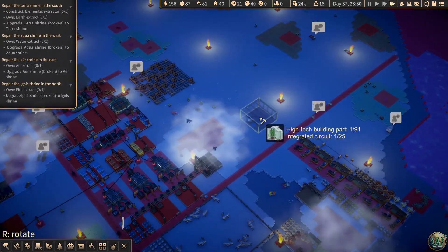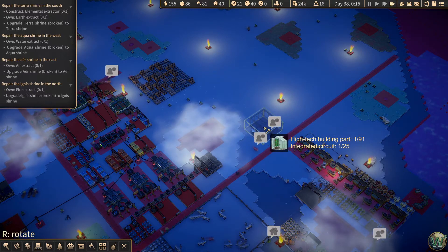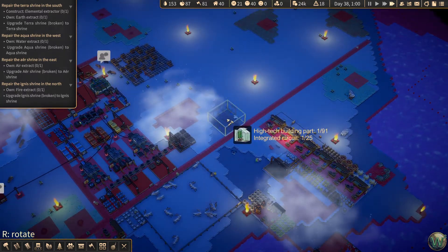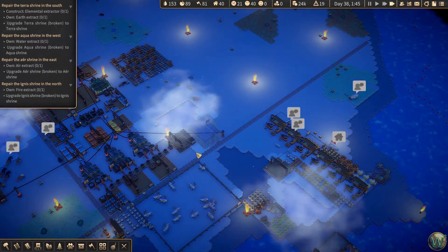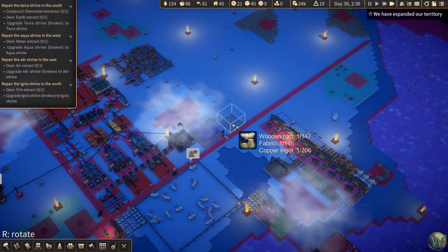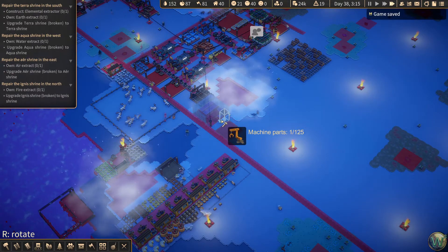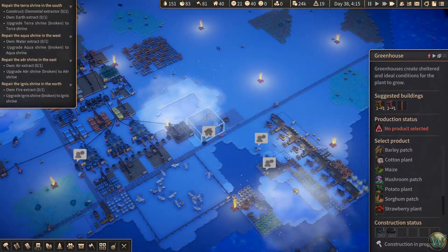So let's go to the greenhouse here and start — we can automate them. Let's just start here. We can do these, and like that, and we can grow whatever we want here.